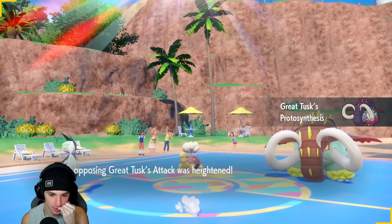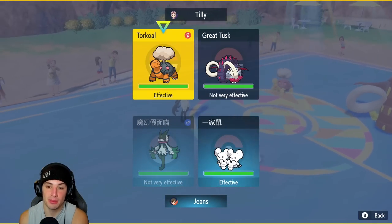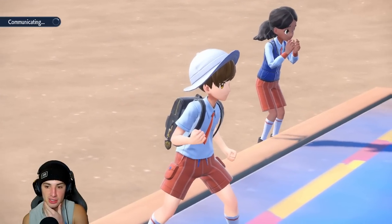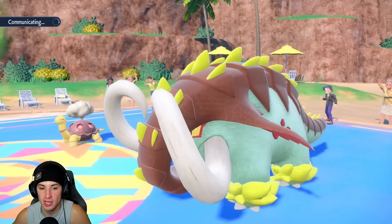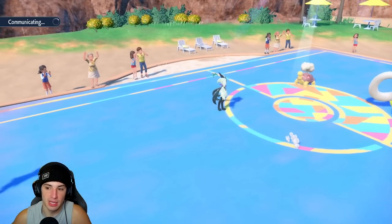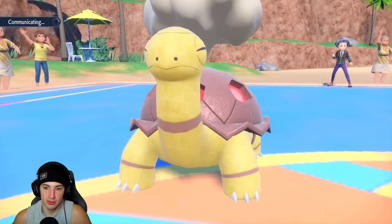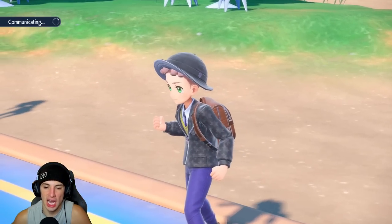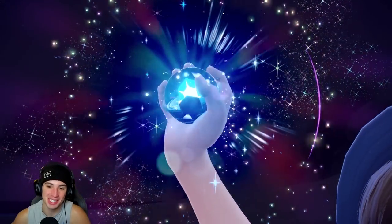I think I just get rid of Great Tusk here and Sucker Punch Torkoal to chip damage and reduce Eruption damage. I'll Terastallize Maushold and Pop Bomb to get rid of Great Tusk — same as the last match. If we land all our shots we can take it out. I could also Skill Swap Protosynthesis, which could be really good for us. But for match 3, we Terastallize Maushold — this Pokemon is insanely strong.